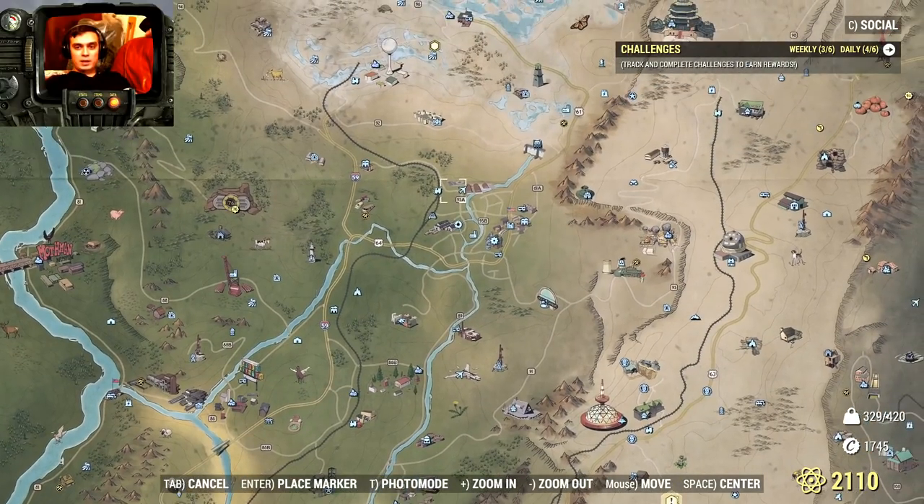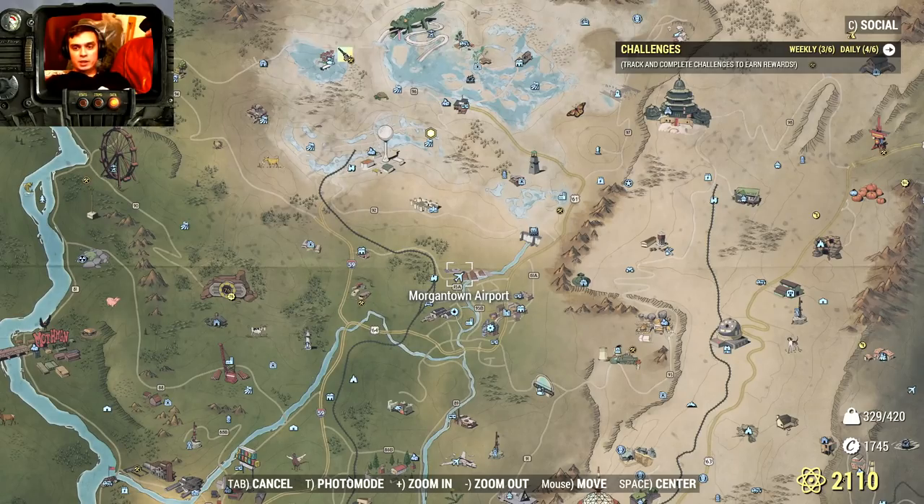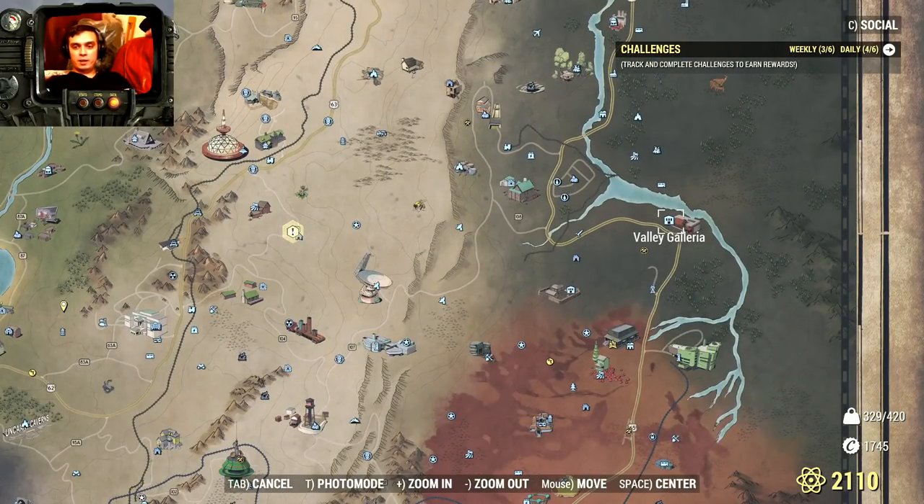Morgantown Airport — I found two inside, wasn't very lucky outside. Then Villa Galeria where Benji has his camp — guaranteed to get a Santa. Maximum I got was four: two outside, two inside. Sometimes zero outside, but inside you'll definitely find a Santa. Harper's Ferry — if it's Scorched, you will definitely get a Santa. Minimum one, maximum four.